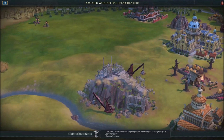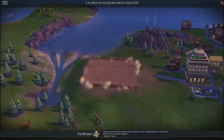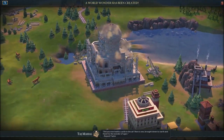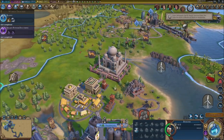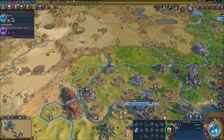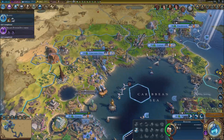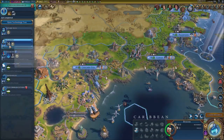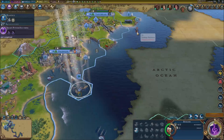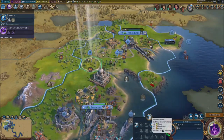Cristo Redentor is done! The Taj Mahal is done too — two wonders just like that. The Cristo Redentor is in Brazil right there. We're doing fantastic — all these little wonders appearing out of nowhere. Now we're going to get our new research: offshore oil rig, so we can finally get working on those oil resources of which we have a lot.